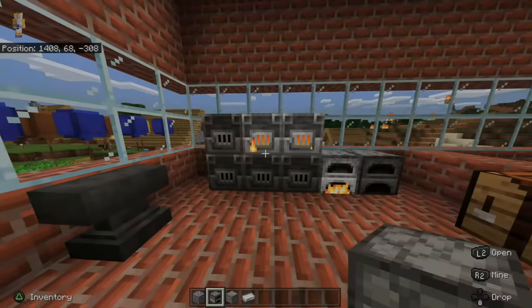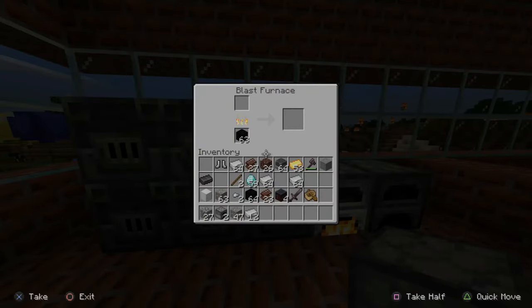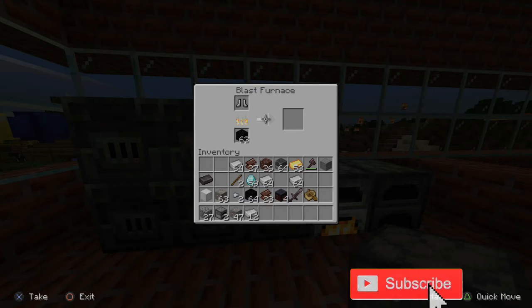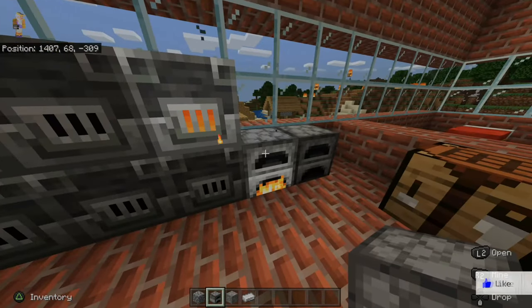So I'm on the PlayStation 5 using the Bedrock Edition. One of the cool things about a blast furnace is I can put something like Iron Boots in here with a fuel source, and this will make an iron nugget — I can smelt the item down and actually get material from it. This is something that's different than a standard furnace.